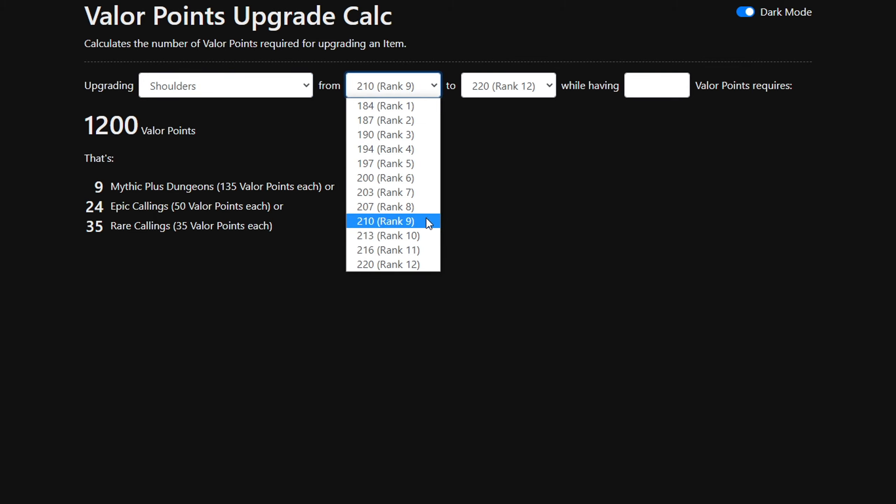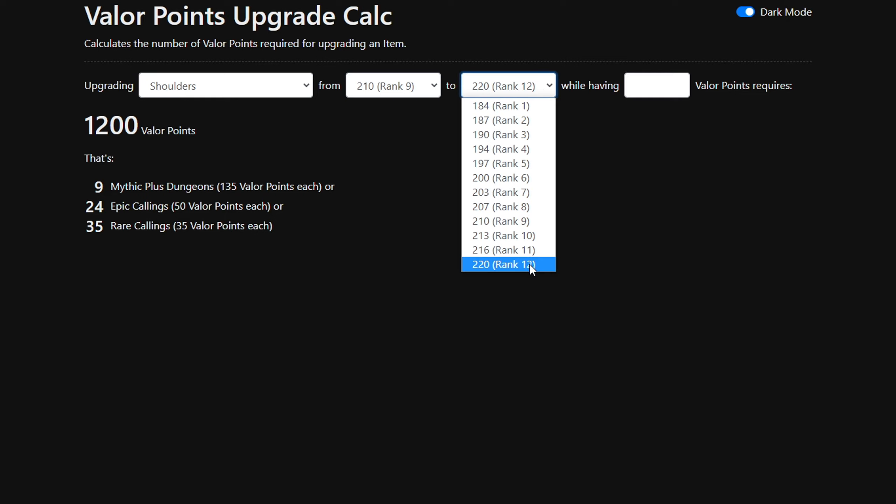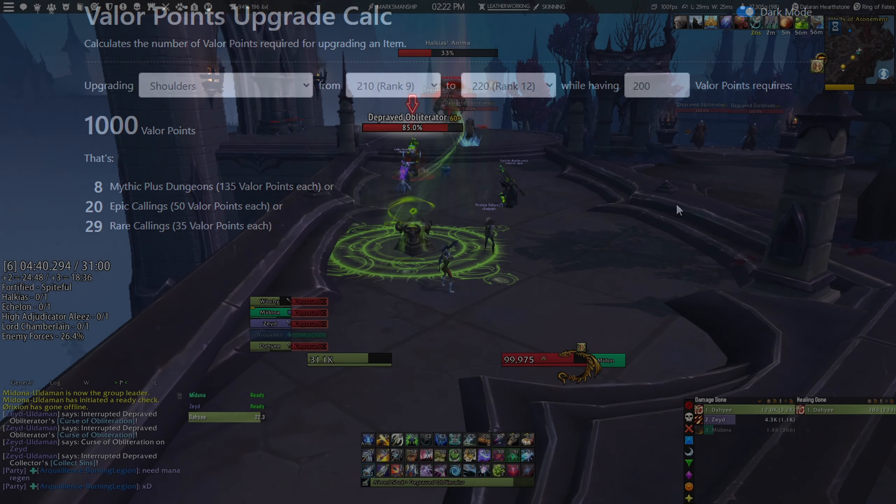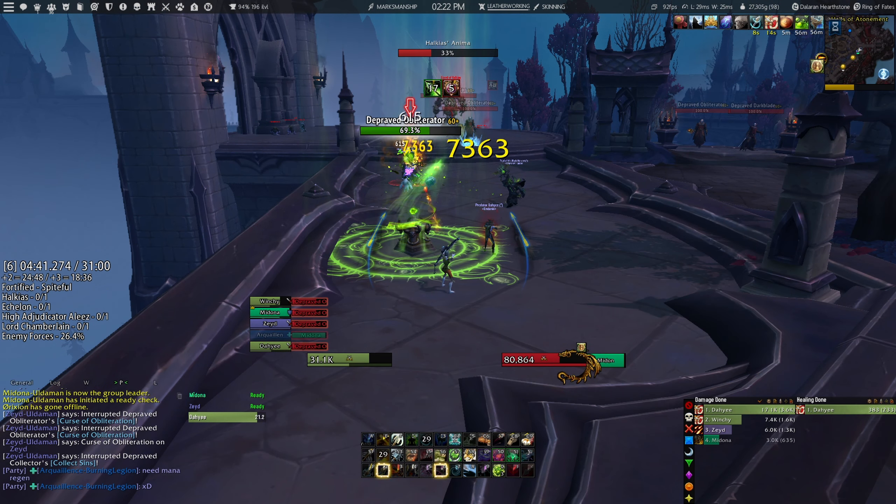Another very handy tool that I found is actually a website called Valorpoints.eu, where you will also be able to calculate your gear to see how many Valor points that you will need to spend. So let's say that we have shoulders at item level 210 and we would like to upgrade that to rank 12. While we already have 200 Valor points looted, it's going to tell us the total amount of Valor points we will need to spend. What is very interesting is that it also shows us the amount of mythic dungeons you will need to complete in order to get that amount of Valor points to upgrade your gear pieces — in this case, our shoulders.